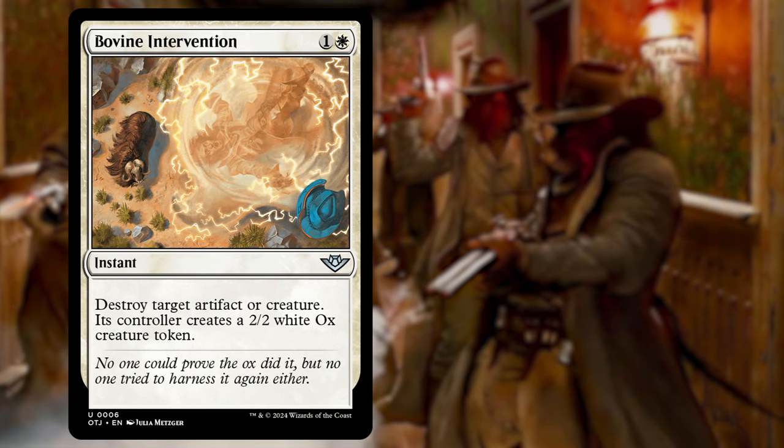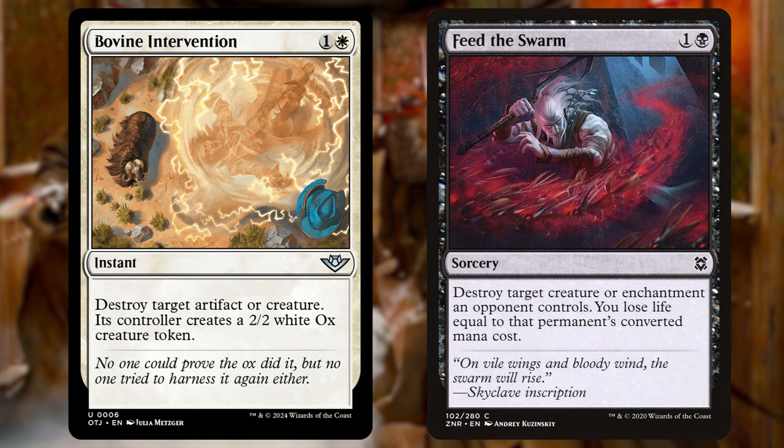First up in our additions: Bovine Intervention for 1 and a white. It's an instant that says destroy target artifact or creature, and its controller makes a 2/2 ox. We are taking out Feed the Swarm — a sorcery for 1 and a black that destroys target creature or enchantment an opponent controls, but you lose life equal to that permanent's converted mana cost. Bovine Intervention is an instant rather than a sorcery, giving much more flexibility, and it has no restriction on what your opponents control and no life loss downside.